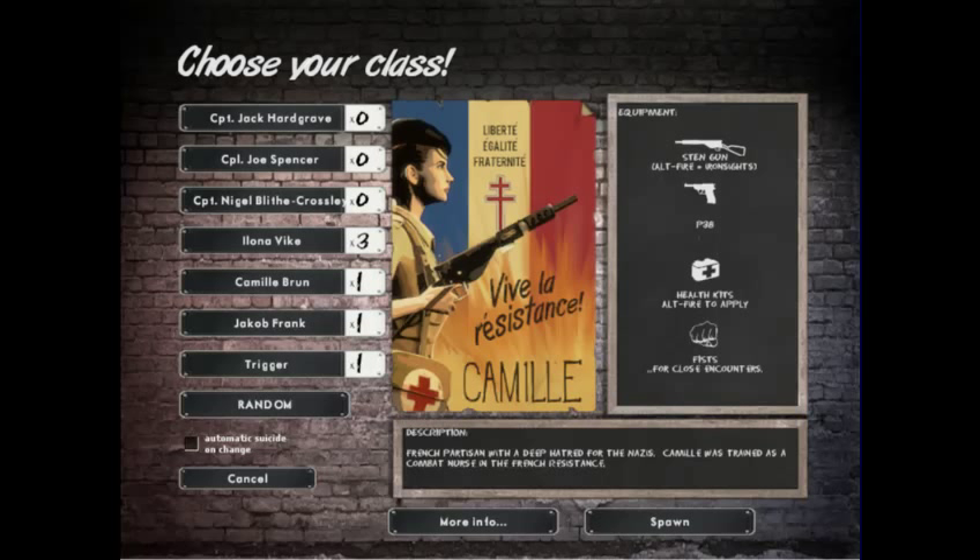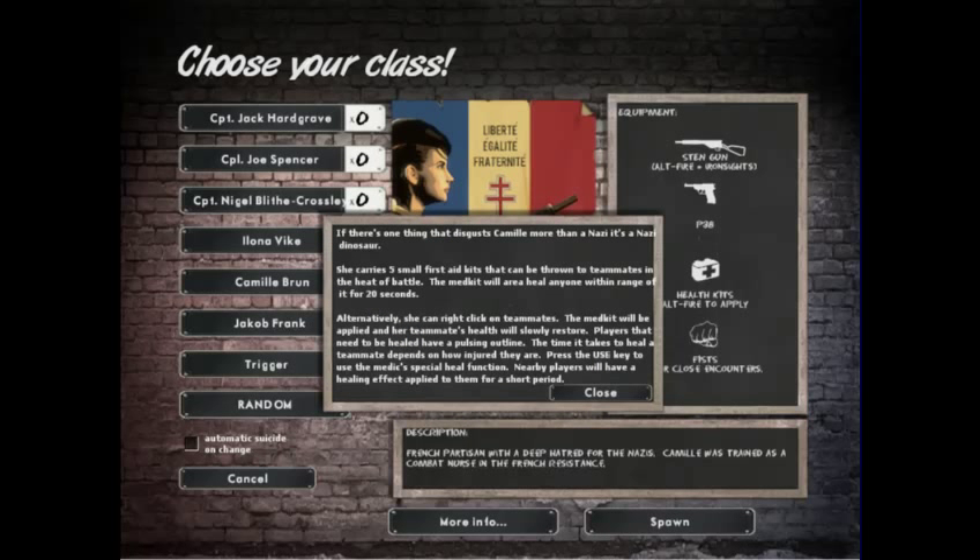Now Camille Brun — French partisan with a deep hatred for the Nazis, trained as a combat nurse in the French resistance. She carries five small first aid kits that can be thrown to teammates in the heat of battle — the med kit will area-heal anyone within range for 20 seconds. Alternatively, she can right-click on teammates to apply the med kit and slowly restore their health. Players that need healing have a pulsing outline.